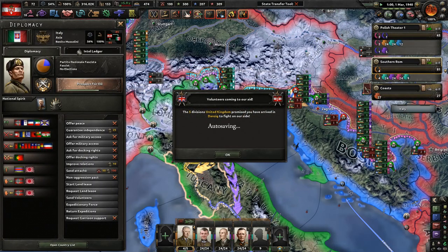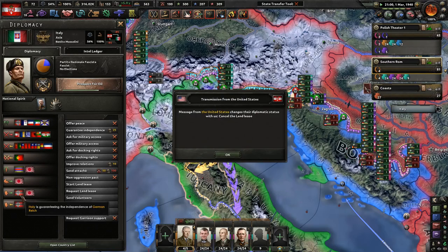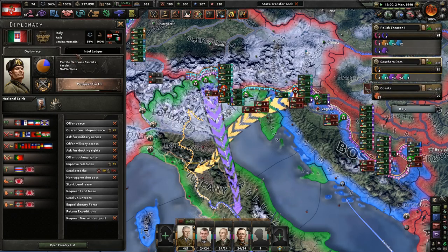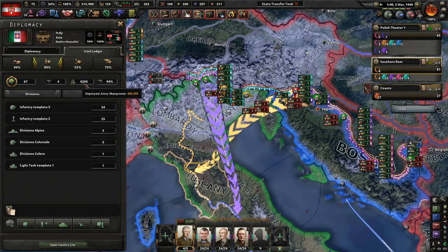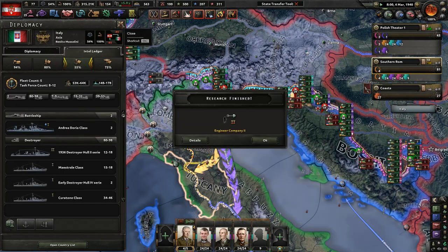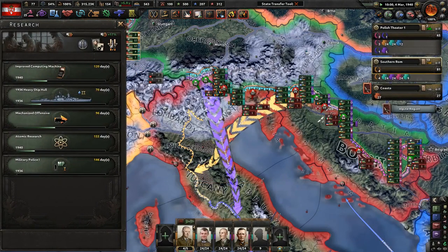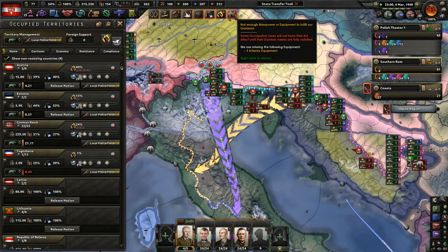How much manpower does Italy have? They've been - wait, they're guaranteed independence. They have 67 divisions - that's a lot of manpower. Italy does really not have that much manpower normally. Military police is pretty important too, because I'm noticing this right here.